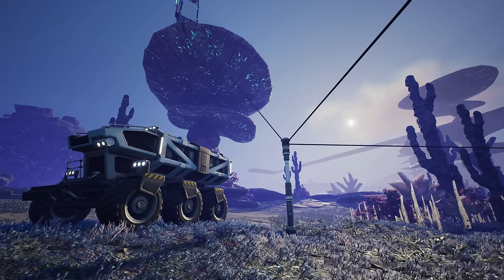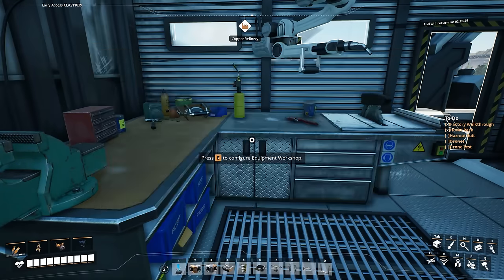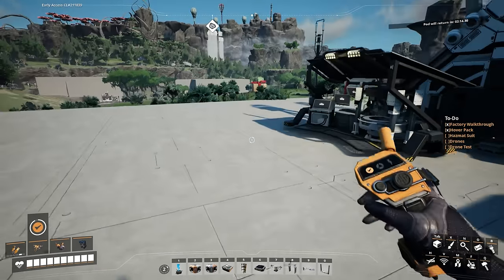Hello everybody, Darren here, and welcome back to Satisfactory. Now, in the last episode, I completed all of Tier 7 by advancing three more milestones, granting us the hazmat suit, the hoverpack, and the ability to create drones.